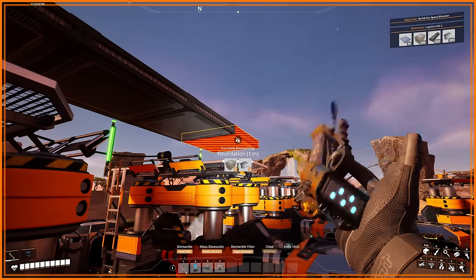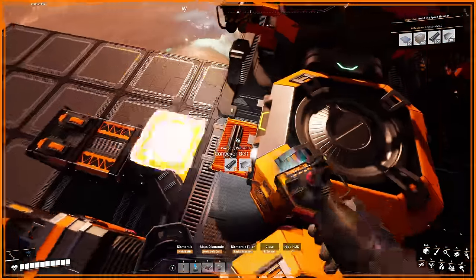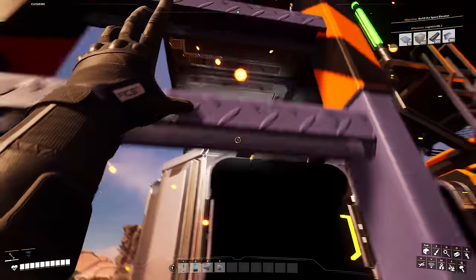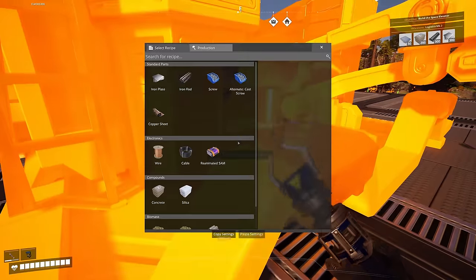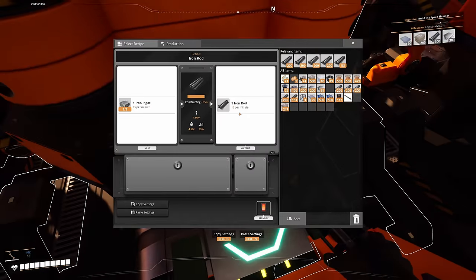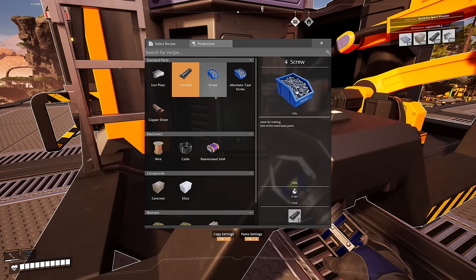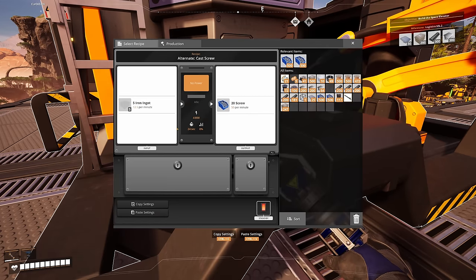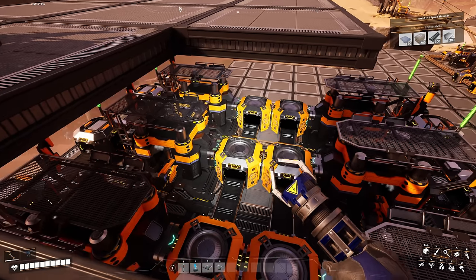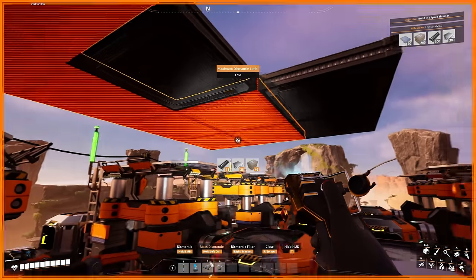I've added four foundations above where I'm going to put the next constructors for screws, and then we're going to send them down. Instead of bringing the lift down here I'm going to take it up another level. Then we'll put down the constructors and work out the maths — each constructor gives 15 rods per minute, so 60 per line total. For the screws, I could do casted screws but I'd need to bring in more iron. Actually, I could just turn one of these constructors into casted screws — why not? Let's just do that.